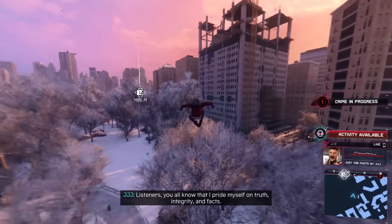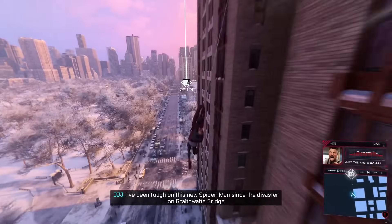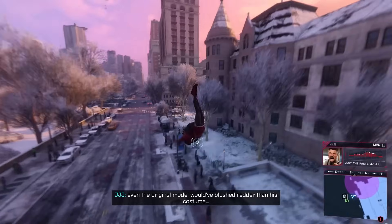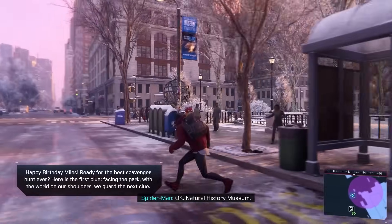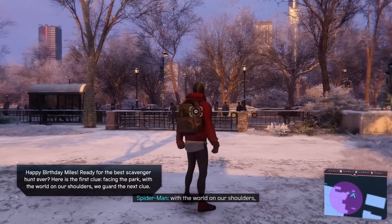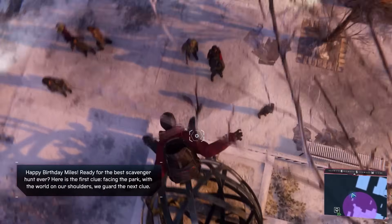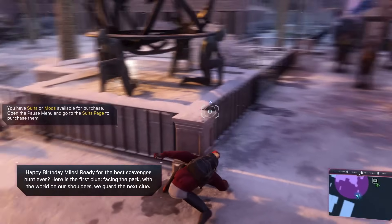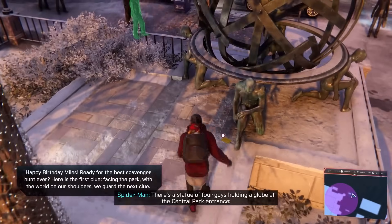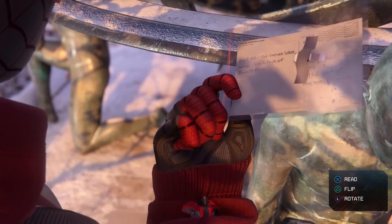Going through Central Park - not too many places to swing over there. J. Jonah Jameson's on the radio: 'I pride myself on truth, integrity and facts. I've been tough on this new Spider-Man since the disaster on Braithwaite Bridge for good reason.' Okay, Natural History Museum clue - the postcard said 'facing the park with the world on our shoulders, we guard the next clue.' The world on our shoulders - something like this right? Facing the park - there it is! The Central Park entrance - got it!